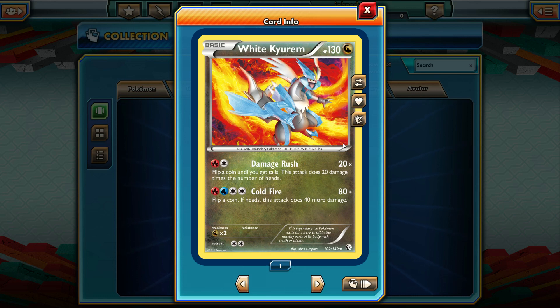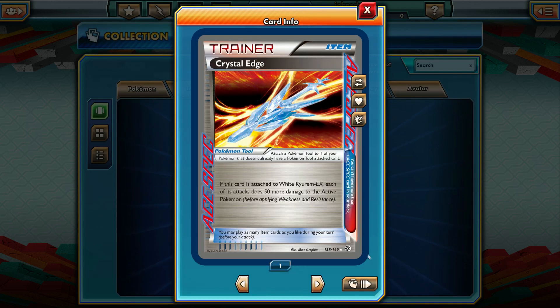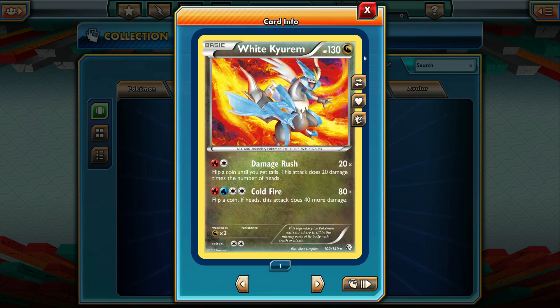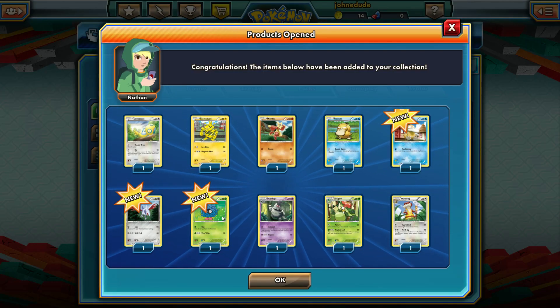We also got the White Kyurem Rare — wow, look at that. It's got Damage Rush and Cold Flare. Flip a coin; if heads it does 40 extra damage — can be pretty strong. And we also got the Ace Spec Crystal Edge — this is actually a very rare card. Attached to a White Kyurem EX, it does 50 more damage, kind of like multiple Muscle Bands but for an Ace Spec slot. Not bad at all. We got a Rocky Helmet too. The White Kyurem definitely takes the show — this legendary Pokemon waits for a hero to fill in the missing parts of its body with truth or ideals.